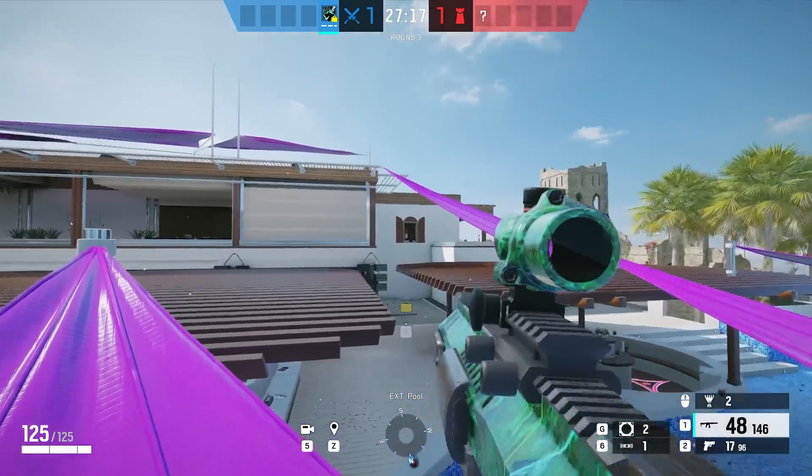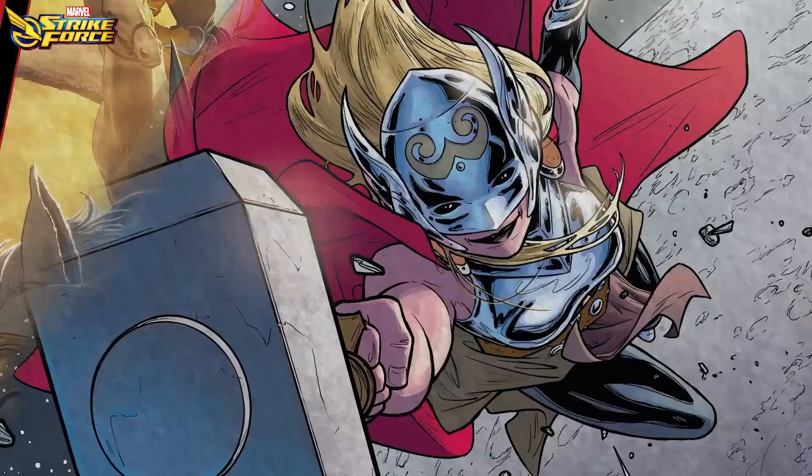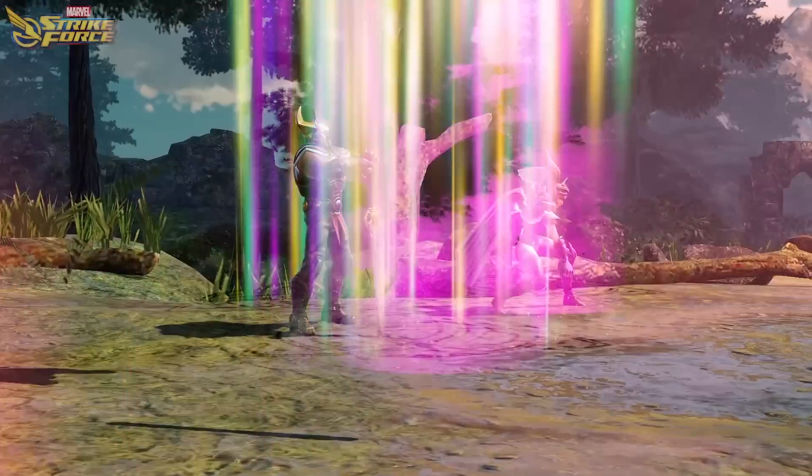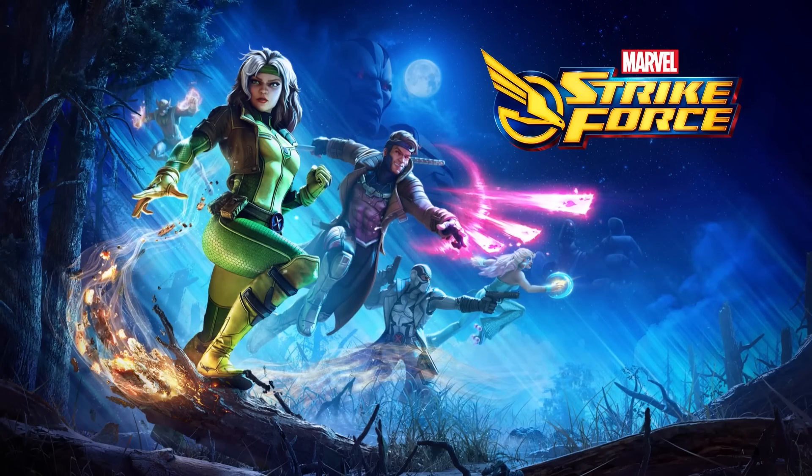Now we've all heard of attacker repick by now, right? Well what if I told you that you could pick even cooler characters than Ash and Jaeger? The new best thing to do in the drone phase is to pick an awesome character like Spider-Man by playing the amazing mobile game Marvel Strike Force.